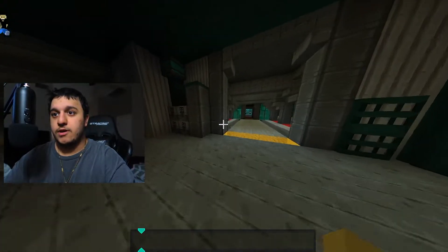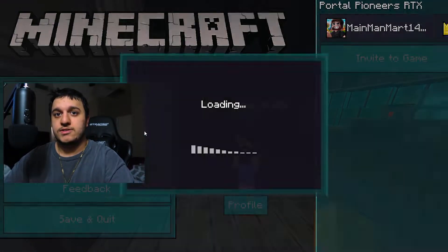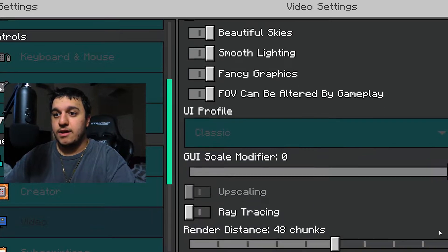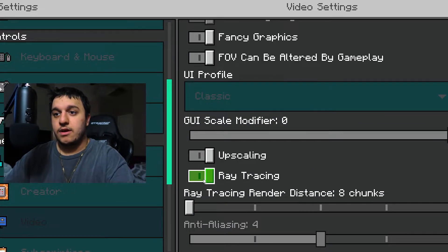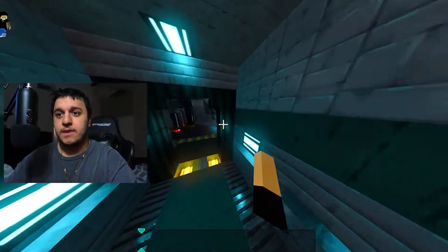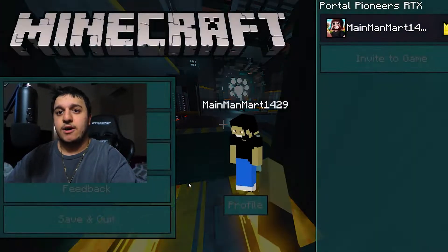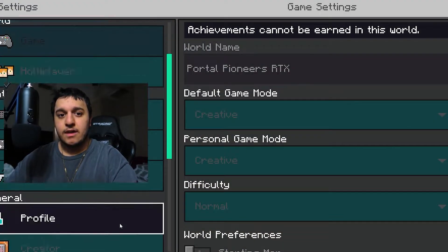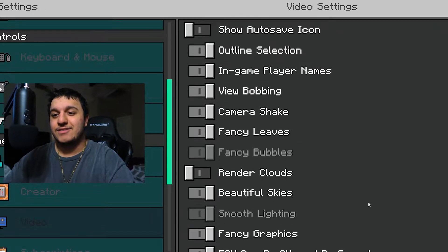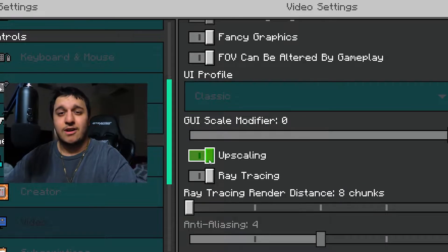Scroll down and right here, if ray tracing is not enabled, just enable it. As you can see, ray tracing is currently off. If it's like that for you, just go to Settings, then Video, scroll all the way down, and turn that on. But what do you do if you're still lagging really badly? Pause it, go to Settings, then Video, and scroll all the way down.